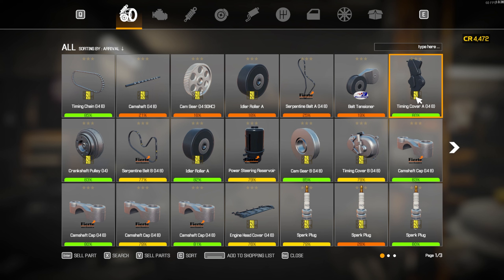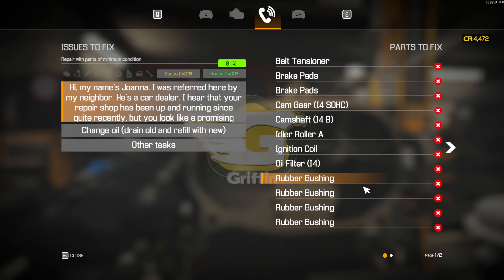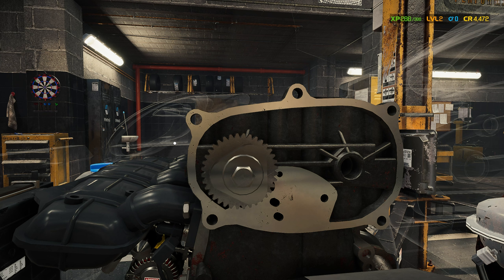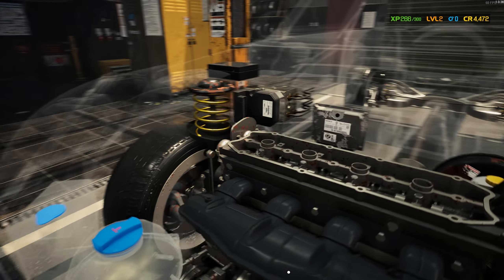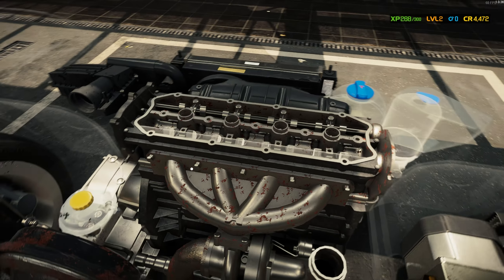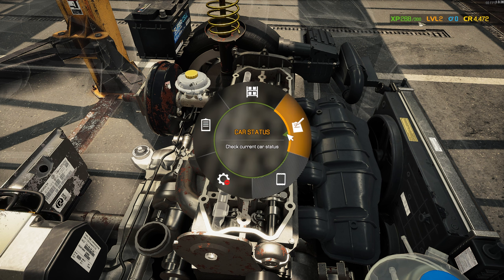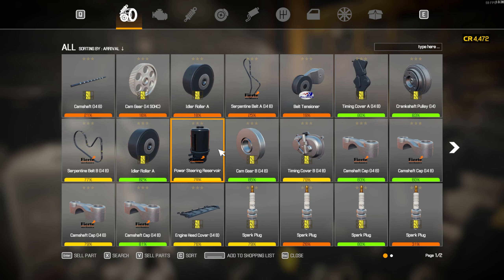It's still considered a timing cover even though it wasn't covering the timing chain — it was covering the serpentine belt. Let's take a look at the information sheet. We still have a bunch of parts we haven't discovered — the oil filter, we're gonna have to pull that off. Let's see if anything else looks really bad. I think the rest is going to be on the suspension, so let's rebuild this first. The camshaft is only at 20 percent so we're going to right-click and add it to the shopping list.